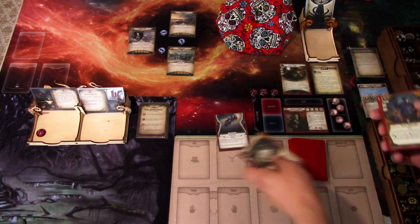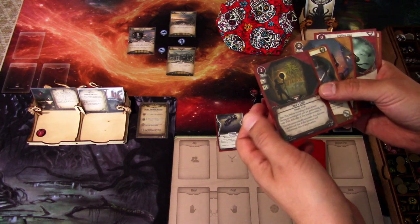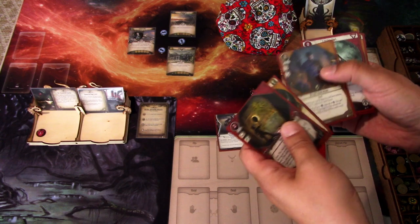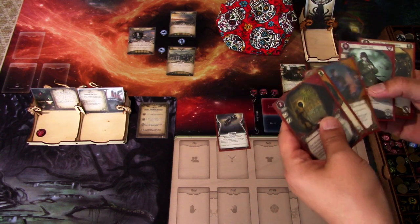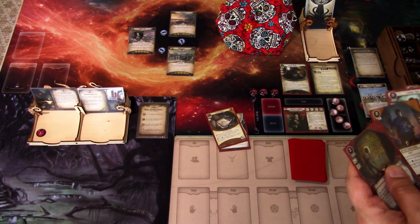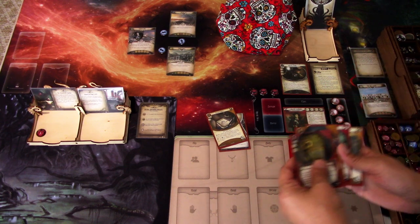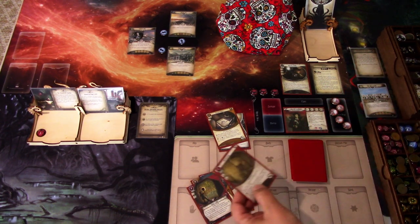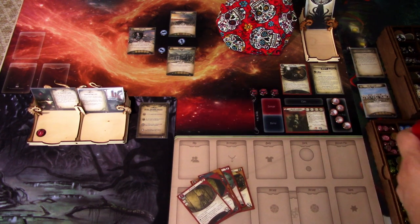We get Research Notes, Ruined Film (which lets us draw a new one), Shed a Light, Research Notes, Occult Invocation, Leather Coat, and Hawkeye Folding Camera. Since we already have the camera, I'm keeping the Leather Coat, Occult Invocation, and Shed a Light. Drawing one more card: Old Keyring, which is good. We shuffle the rest back into the draw deck.